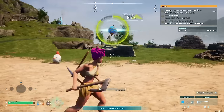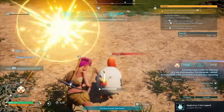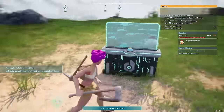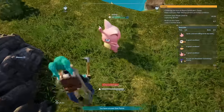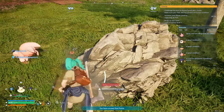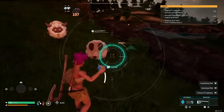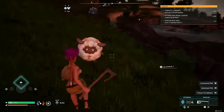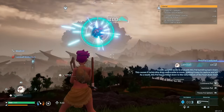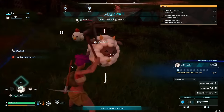You need to capture 30 creatures to unlock later upgrades for your Pal Box, including a second base, so you might as well start now. Chickens I'd avoid for now as they're more useful for farming, which you won't have access to for a while. Instead focus on cats — they're great all-rounders for gathering resources and carrying things. One tutorial mission is to get 10 lambs, so make sure you catch a bunch of those too. They're really good for crafting and general carrying.